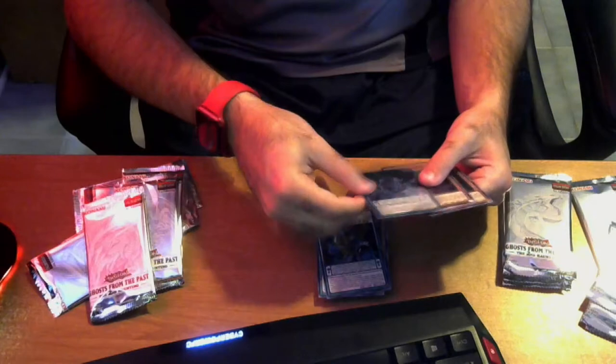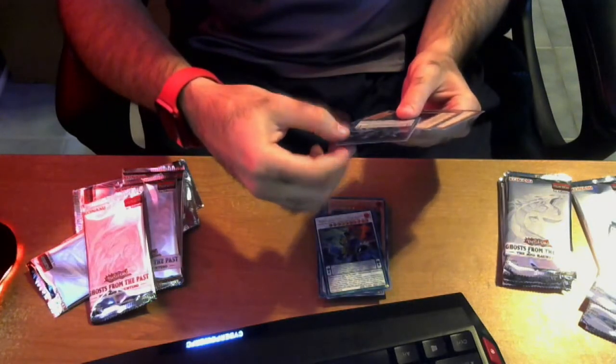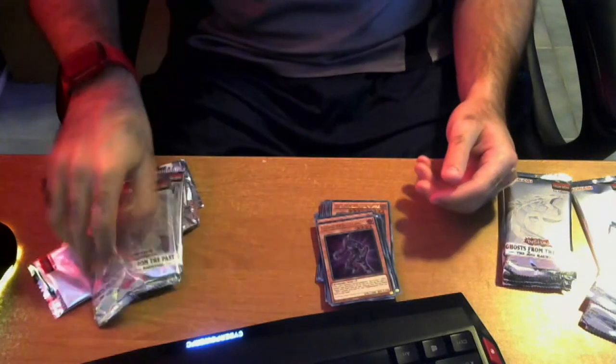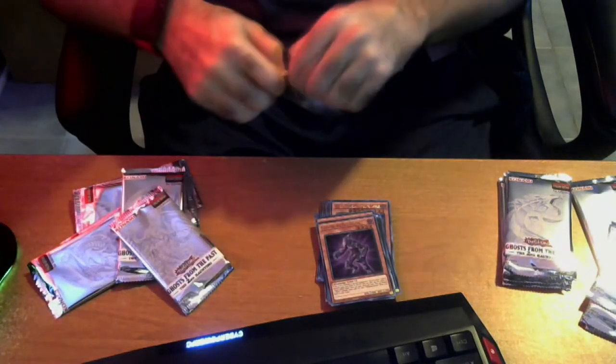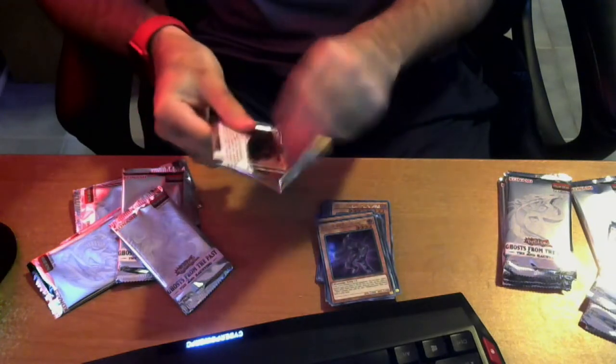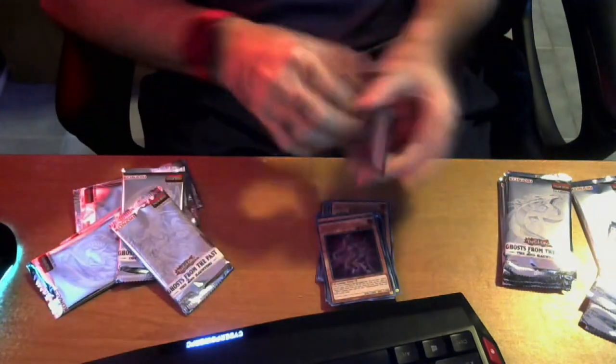Nirvana High Paladin. Odd Eyes Rebellion Rage Dragon. Despian Tragedy — we need that. Envision Hero Vyon. I'm glad that they made Tragedy an Ultra; it kind of deserves it.